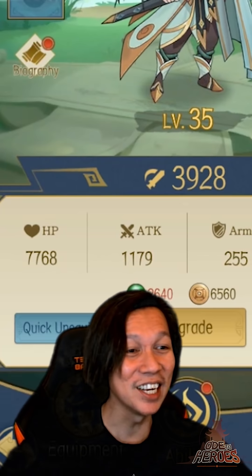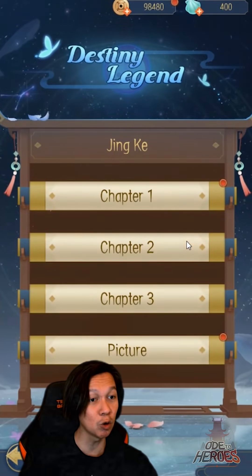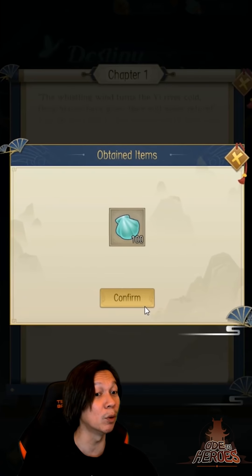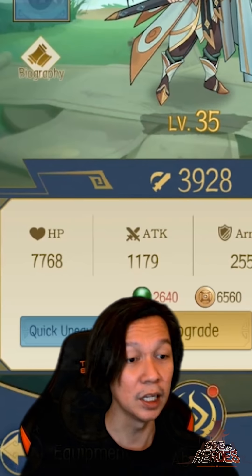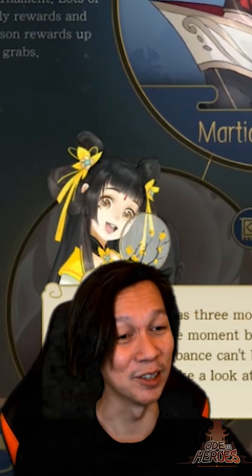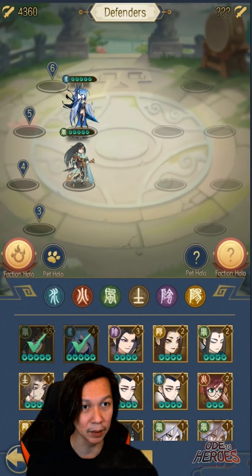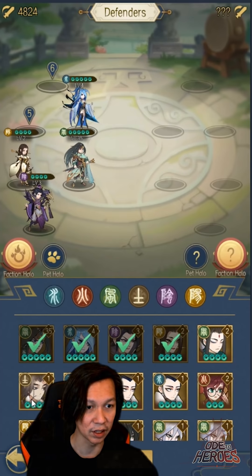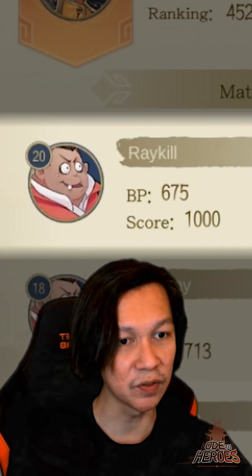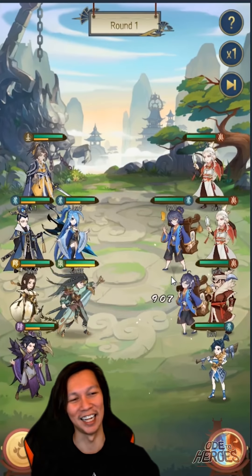Feed your hero with upgrade materials collected along the way and he jumps up levels fast — Jing Ke is level 35 now. I also noticed each hero has story lore you can read for rewards. Then a new feature unlocked: King's Club, which is PvP. The first time you enter you set a defense formation — I put my highest-level units in front and Yin/Yang units in the back.